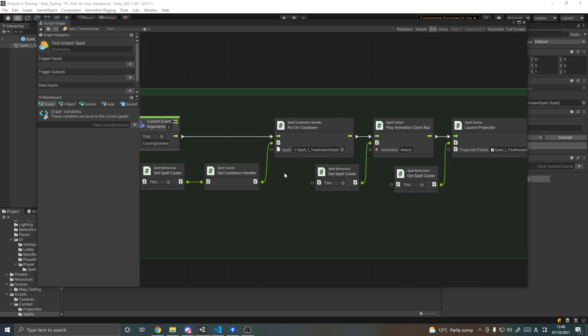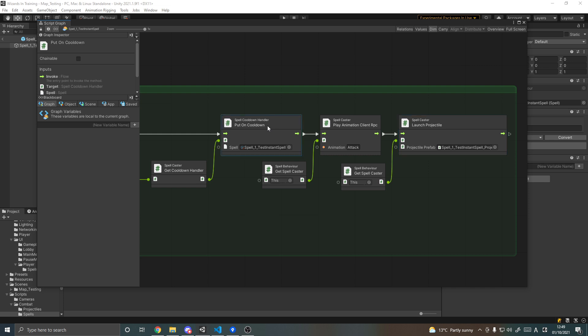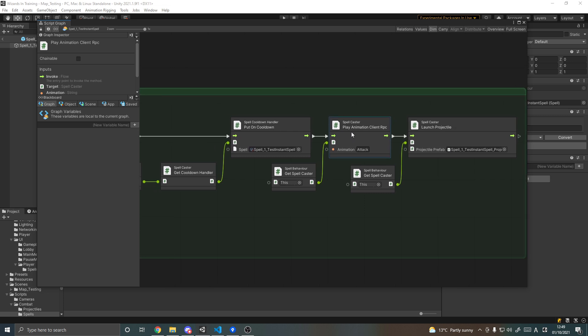I might find ways to group multiple nodes into a single node over time, but for now this works. All that happens is it puts the spell on cooldown — passing itself as the spell — plays an attack animation as an RPC so all clients play the animation for my character, and then launches a projectile with the prefab passed in. The methods 'put on cooldown', 'launch projectile', and 'play animation client RPC' are already made to be reused by spells since most spells will need them.